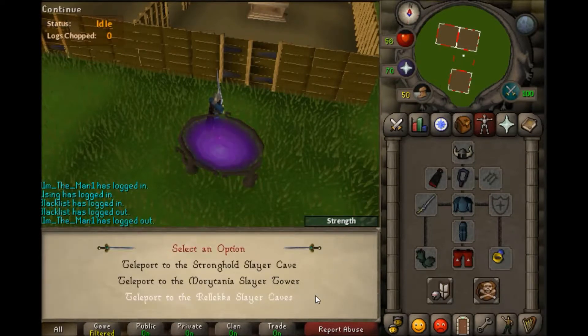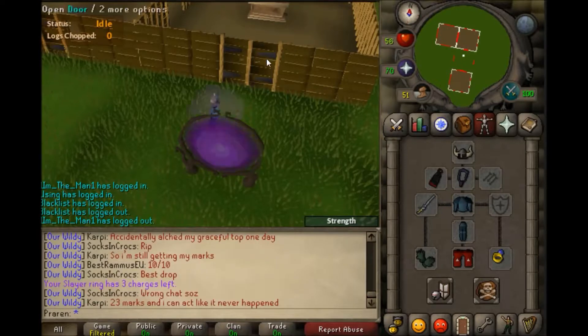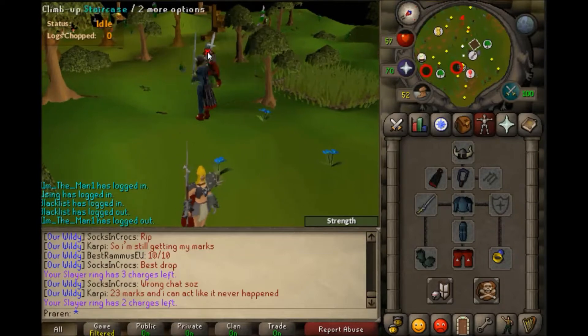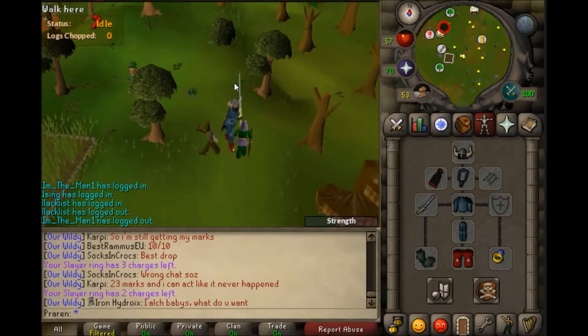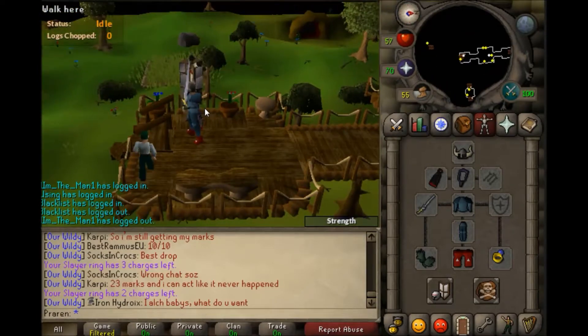With this Slayer Ring, you can teleport to 3 different places. One of which is Stronghold Slayer Cave, which is pretty close to a bank — it has to be one of the closest teleports to a bank.